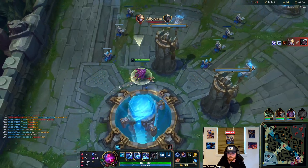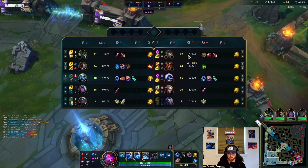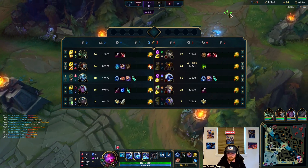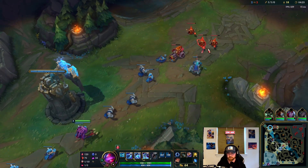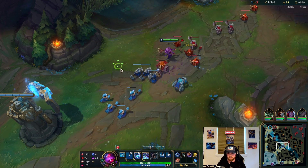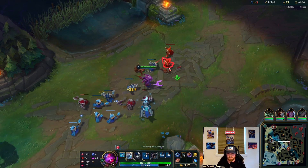Senna dying there is pretty terrible. This guy got two stacks on his Dark Seal because he actually grabbed a Dark Seal on his Teleport. We're up on him in CS though — just an amazing play by Jarvan, really good play by Jarvan. Our top lane's up super hard. Once we get level 6, we should be a lot more effective in this lane.